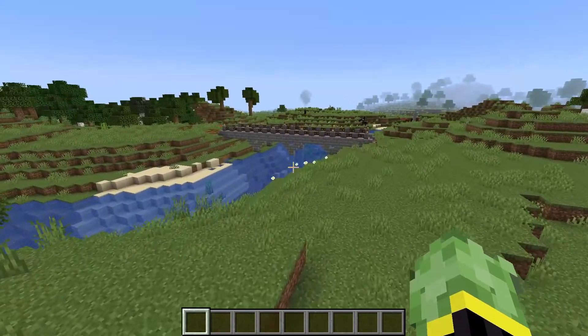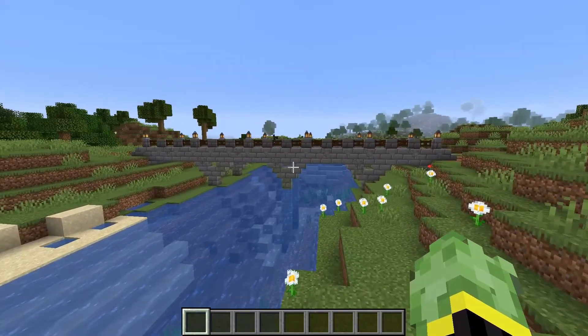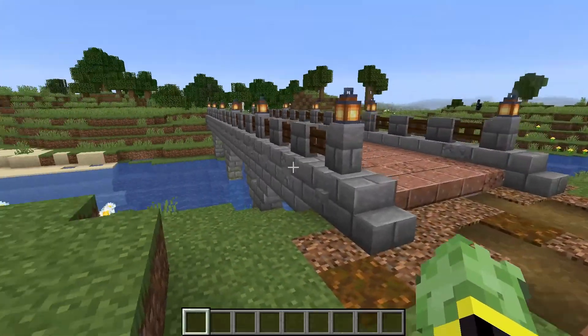Next up, if you're looking to cross a river and your builds are of a medieval style, then this one may fit. It is just made up with stone bricks, mossy stone bricks, and some fence gates, and this creates a nice little bridge design.